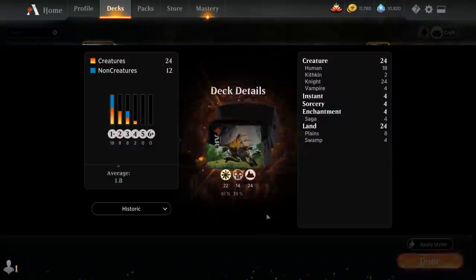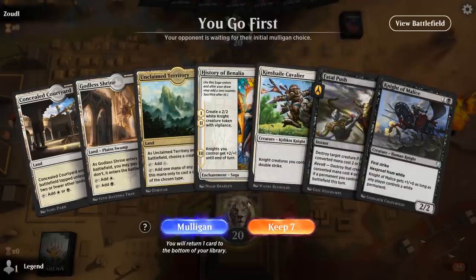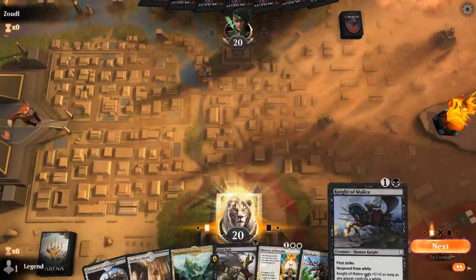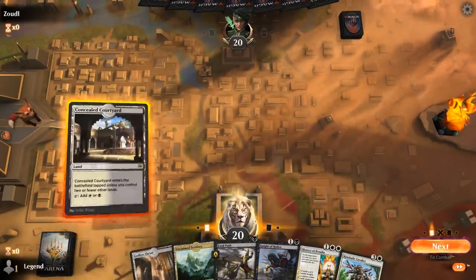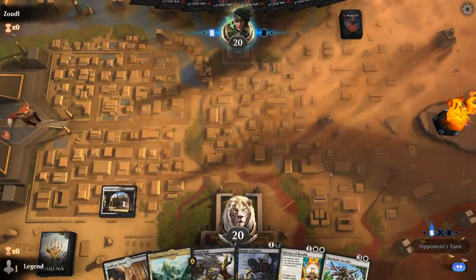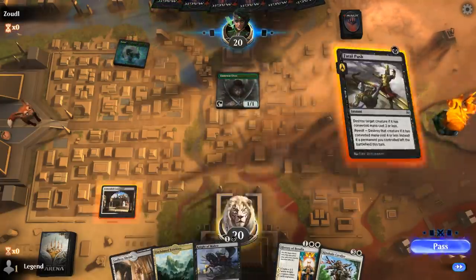So that's our deck — now let's jump into some games and see how the deck does. We're on the play with a nice opening hand. We can curve 1 through 4 potentially, and we'll start out with a Courtyard in case we need to Fatal Push a 1-drop. And an Elf — I'll definitely Fatal Push.